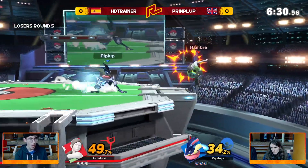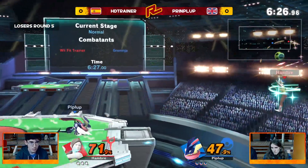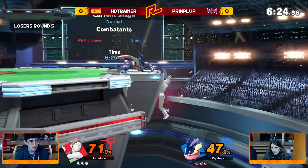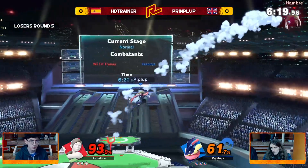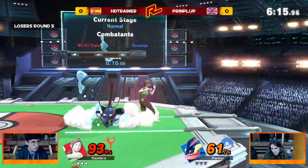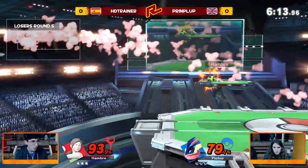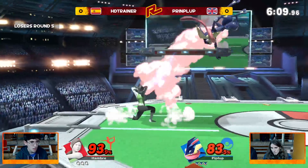Straight away that landing nair in the corner leads to some dangerous things. We send up the Water Shuriken, and that is going to return that header football. That demonstrates some quite unique interactions — if Greninja is able to throw out the Shuriken at the correct timing, he can stop the header ball, knock it back, and start his own combo off it.